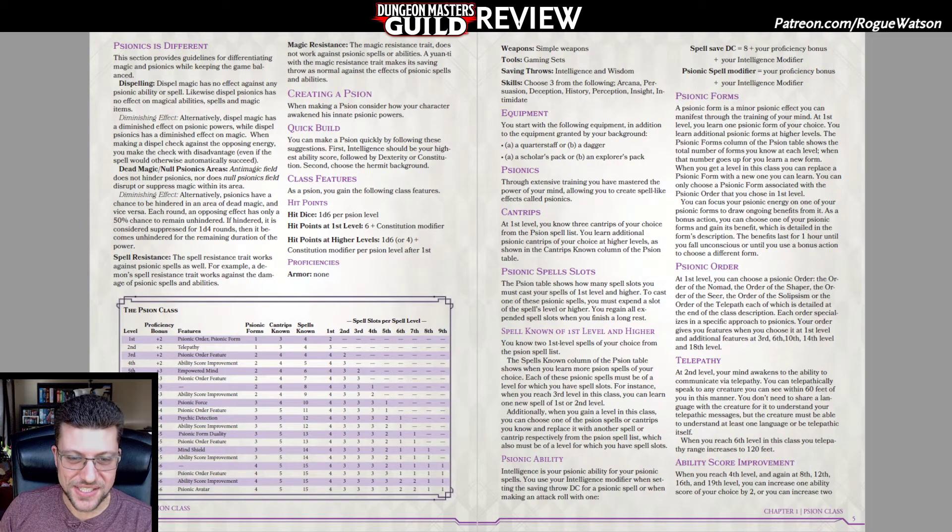There are two things this supplement does that I like. One of them is that every single one of its subclasses — and there are five provided, which is pretty cool — gets a Psionic Form, which is functionally similar to a Warlock Invocation. Basically, you can choose a certain amount of them as you level up: you start with one, eventually two, and then three.